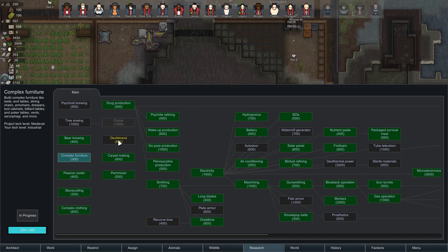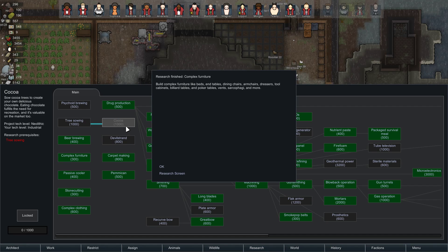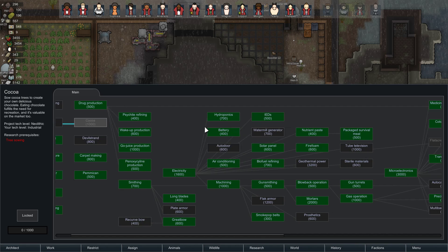Probably don't really care so much about tree sowing. I don't really need to care about Devilstrand. Cocoa is new — we didn't used to be able to make chocolate. It's valuable on the market, so we could even sell chocolate. But you need Cocoa Trees, which are also new. I'm going to hold off on it, because there are other cheaper things that we want first.